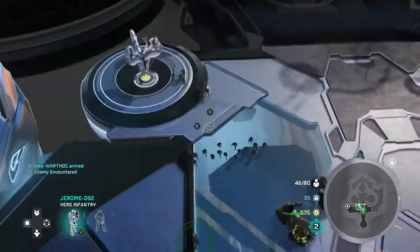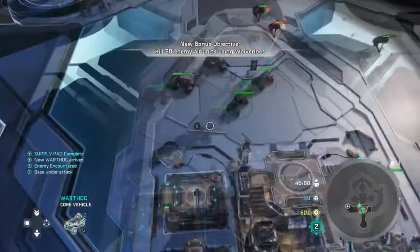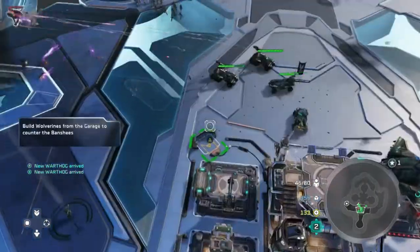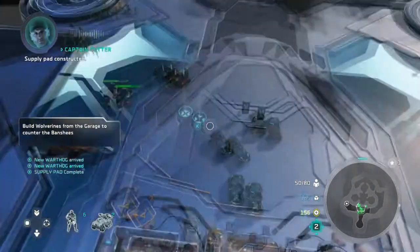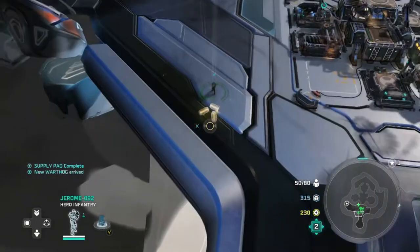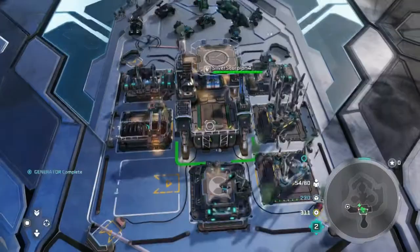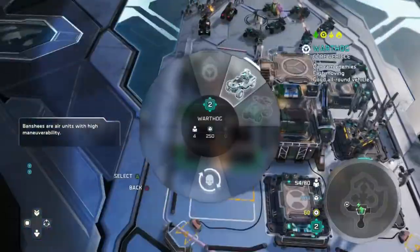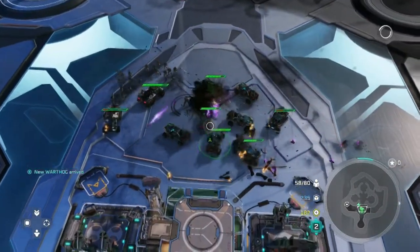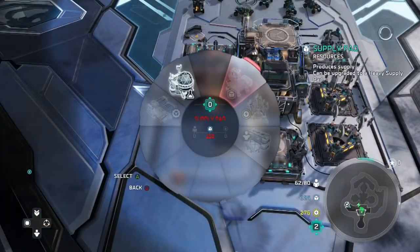To start off, we just want to send our units to the top left, the top right, and the bottom left. You can see I'm capturing this power node so I get some extra power coming in. I'm also sending units to the bottom left to grab spare power on the ground and to the top right to grab spare supplies. The order I build buildings in at this base is two supply pads, then a generator, then another supply pad. The order isn't too critical, but I also upgrade all the supply pads and generators to their heavy versions for more supplies over time.